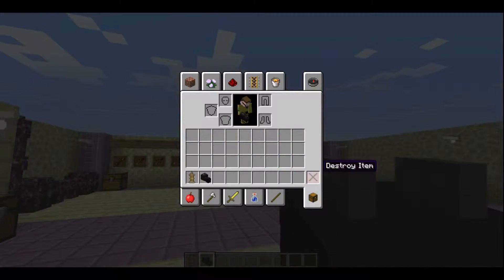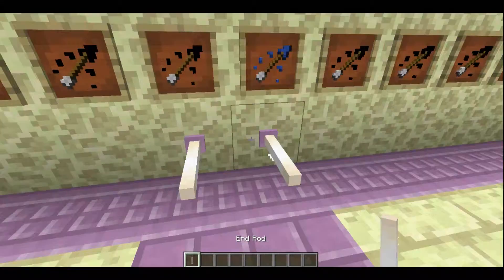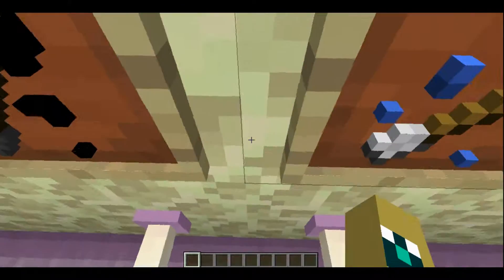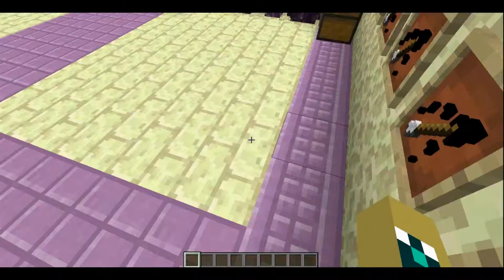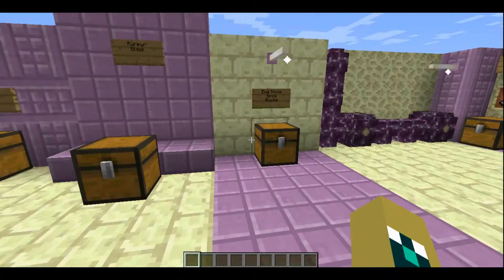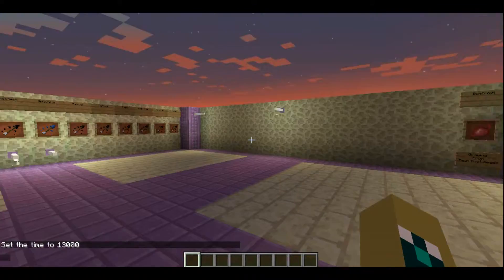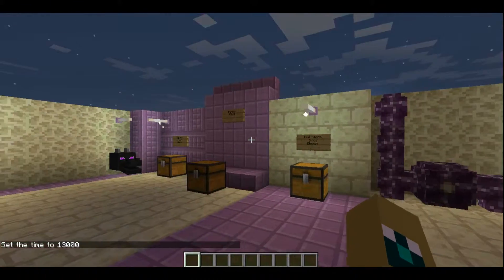That reminds me — I was gonna show you guys these little lights. They're called end rods. They will come in the dungeons in the end, which I'll show you next episode. You can walk right onto them like slabs, and jump on them. They have really cool hitboxes, in my opinion. They also light stuff up — if I set the time to night, as you can see they put off a low glow. They're not very bright, but they do emit a little bit of light.